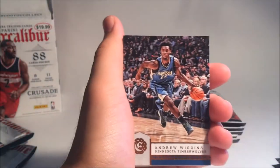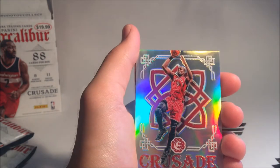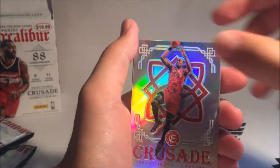We got an Andrew Wiggins card. Manny Ginobili. Courtney Lee. Another Crusade — Serge Ibaka. That's a cool card. So another Crusade, and we got a Toronto Raptors Serge Ibaka.